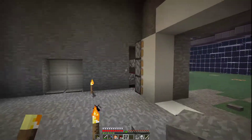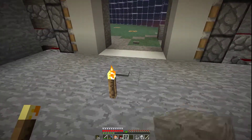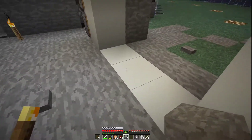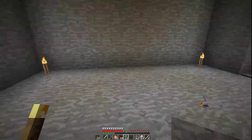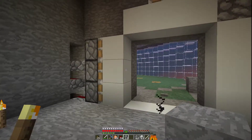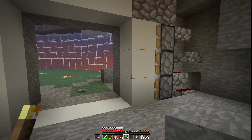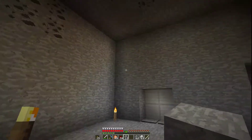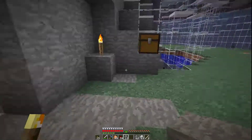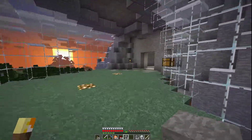I'm debating whether to keep this white concrete because this whole area is going to be white concrete and it might blend in a little too much. I'll consider changing it to iron blocks, but for now I'll leave it since the place isn't decorated yet — once we get it decorated we'll have that all sorted out. I'm going to go finish this up on the other side and I'll be back in a minute.